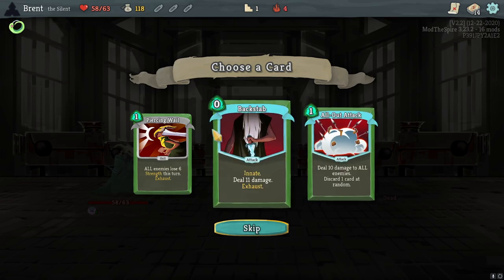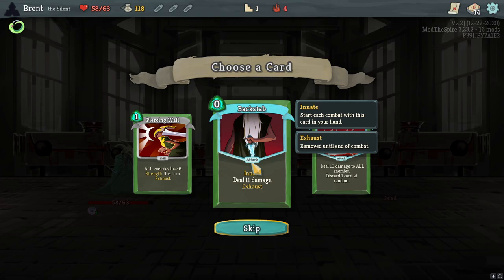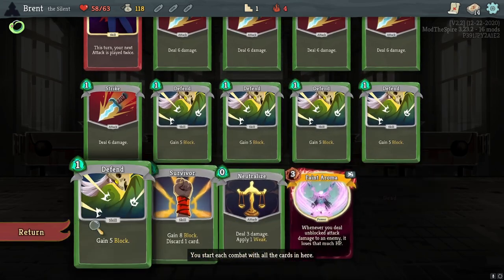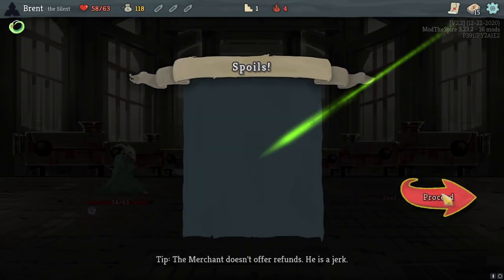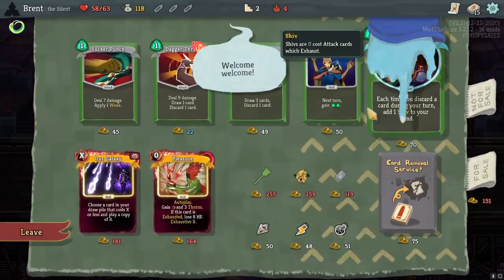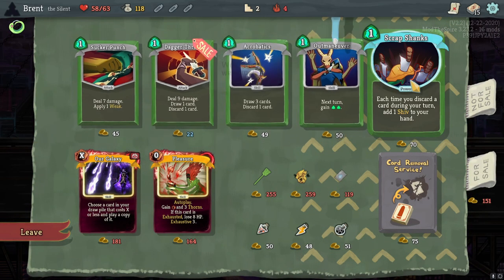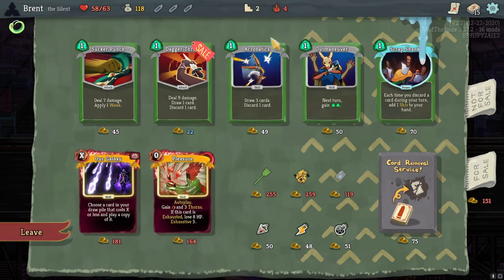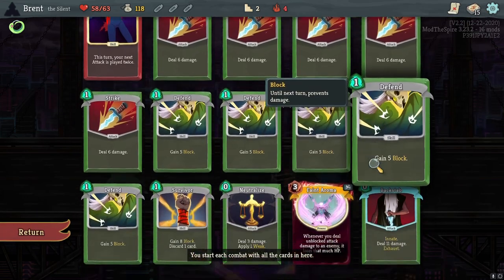Backstab - Backstab's great. High damage card, 15 on the thing. I could set it up with Aroma. Let's try it. I like Backstab just as a card in general too. He said he'd discard a card - there's part of a build. It's a big part of a build - discard with shivs. Very tempting.